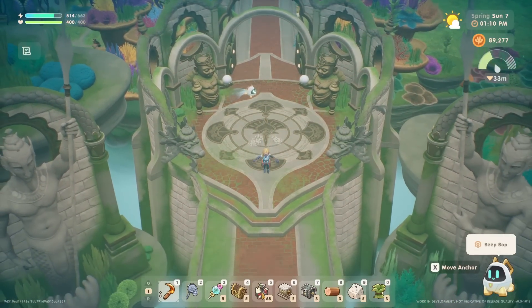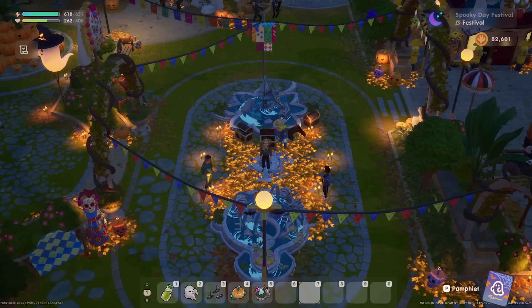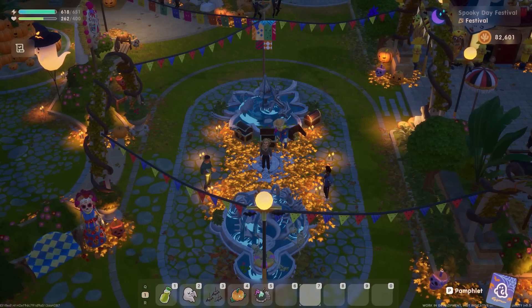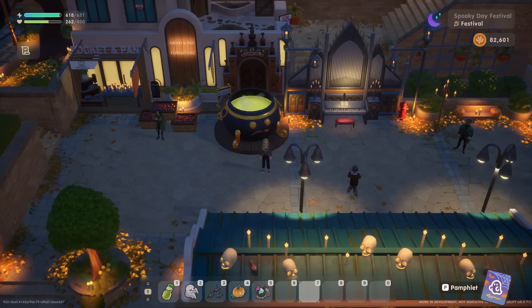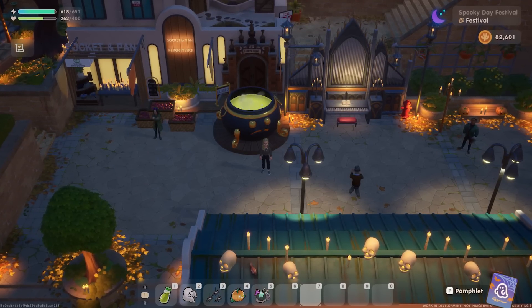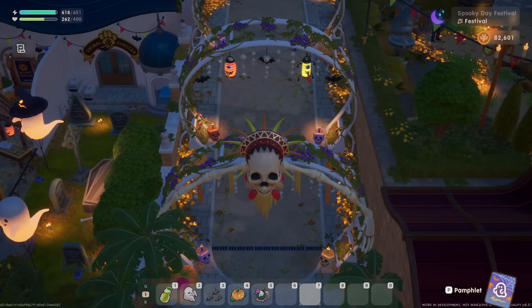But what about the fall content? Well, if you want to check out all the new fall fashion and experience the spooky festival right away, then you might want to set your game up to be sometime around the fall season. The spooky festival is held on day 28 of fall, but the decorations appear ahead of time around town, so use this information however you would like.